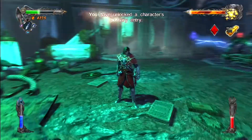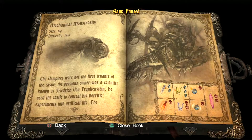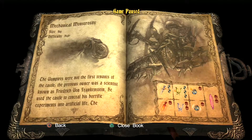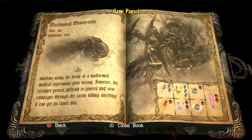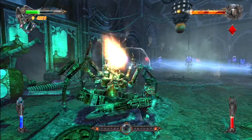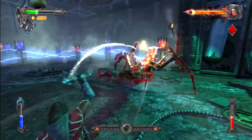So that's the Frankenstein Abomination. Let's take a better look at that. The Mechanical Monstrosity — size big, difficulty high. The vampires were not the first tenants of the castle. The previous owner was a scientist known as Frederick von Frankenstein, who used the castle to conceal his horrific experiments into artificial life. The Mechanical Monstrosity was one such creation. Frankenstein created this giant scorpion-like machine using the brain of a malformed medical experiment gone wrong. His creature proved difficult to control and now rampages through the castle, killing anything it can get its claws into. I think I'm going to be able to get some combos off here.